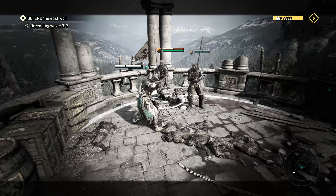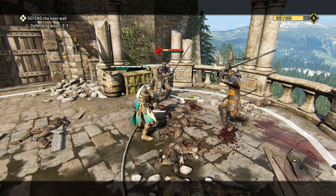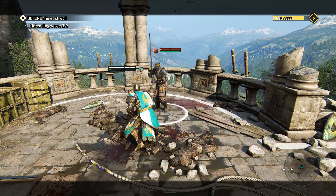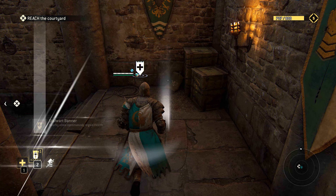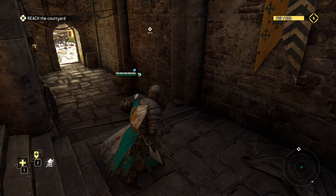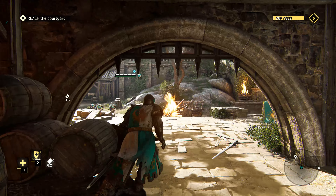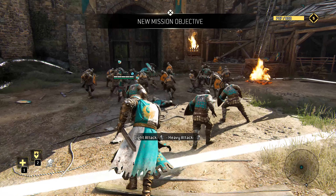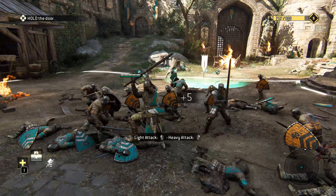You've got to worry about your stamina, of course. So let's wait to build it back up. Wait until they get close to each other — I like to use that move because then it can take both of them out at the same time, or do damage to both of them. Here we go. You can pick up different things during the battles. This nearby allies continually regain health ability — now anyone near me will be able to continue to gain health so we can take out enemies.